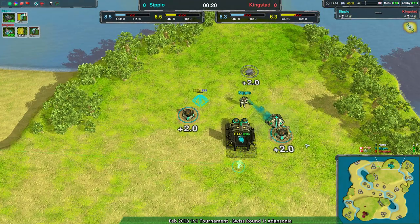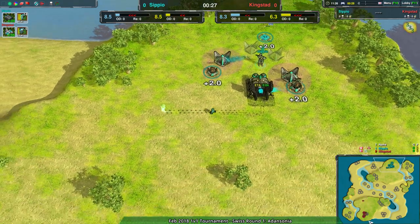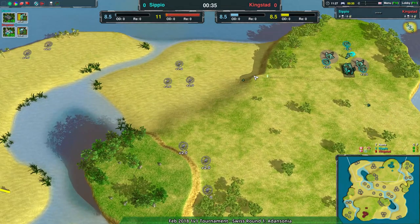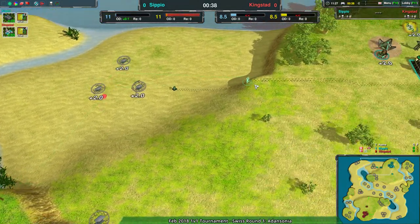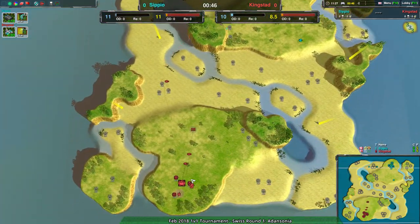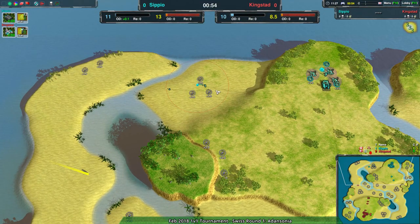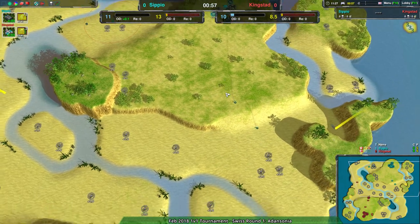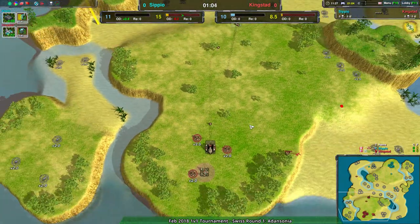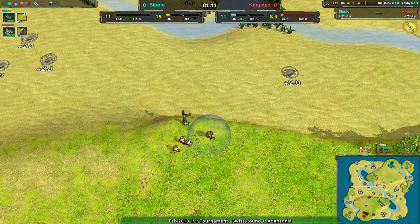Scipio goes for this starting with a constructor, and Kingstead starts with a bandit followed by a constructor as well. Kingstead is going for the pretty typical scout setup, although Scipio seems a bit more concerned about keeping their expansion safe rather than raiding their opponent. Kingstead guards his constructor and everyone here is a bit on the conservative side — no one has started naked expanding or anything.